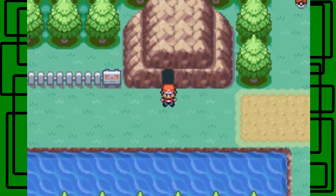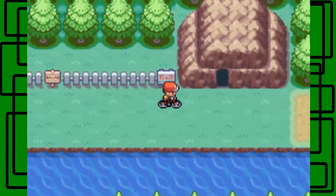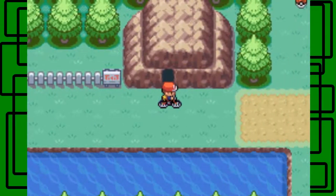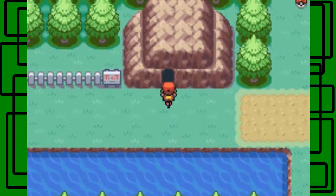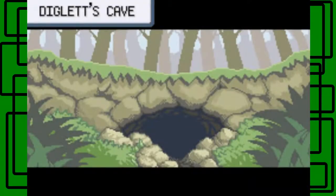So now we're going to take on Diglett's Cave. We also got the bicycle in the last part — we put it on the register, select list, so I just press select, or in my case Z on the game controller. We were riding around on our bike, which is cool. We can actually ride in the cave, so let's try that for Diglett's Cave.